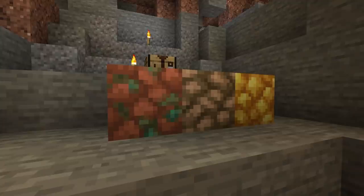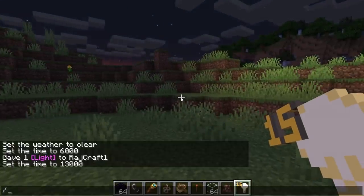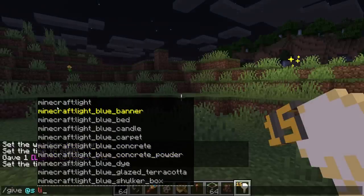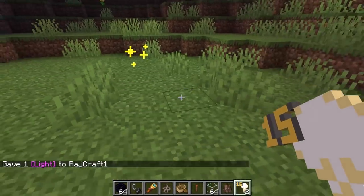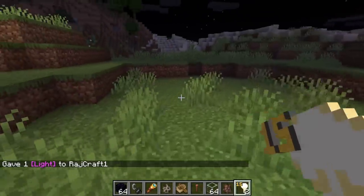A new block that has been added is the light block. This is an invisible block that can produce a light level of 0 to 15. It functions the same as air and can't be mined. Light blocks are meant for map makers and adventure maps and are not in the player's creative inventory — they can only be acquired through commands.